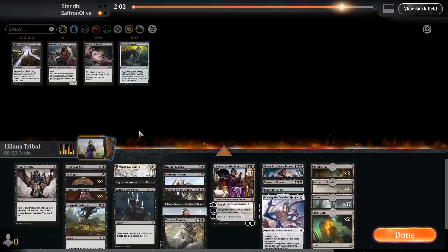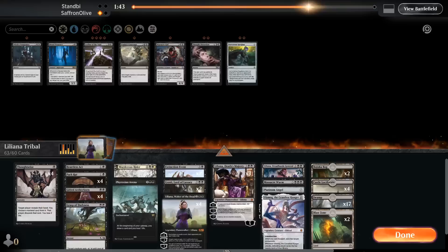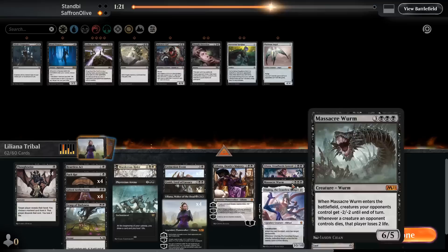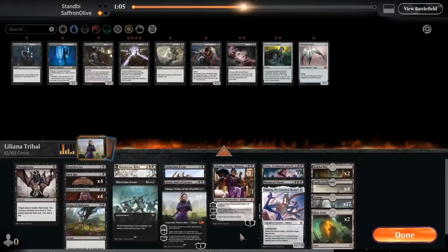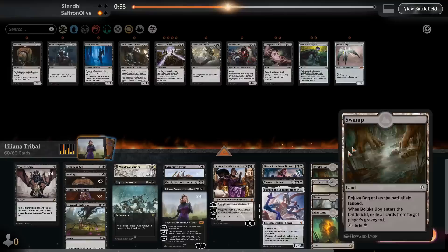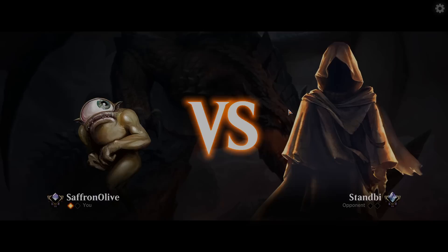Opponent — Bolas's Citadel! Our timely Thoughtseize to get rid of the first one comes through. Bring in Gonti, Grasp of Darkness, Extinction Event, Witch's Vengeance — I'm definitely nervous about Bolas's Citadel. Go down Dread Presence, maybe Vraska's Contempt — we want cheap removal in this matchup. Killing the mana dorks is a legitimate plan. Go down Platinum Angel — if our opponent does their thing, they'll win through it pretty easily. Ulamog might be okay. Cut a Pack Rat.